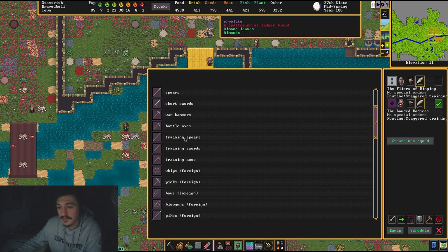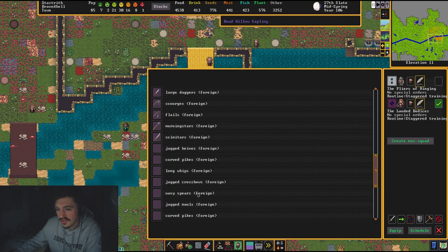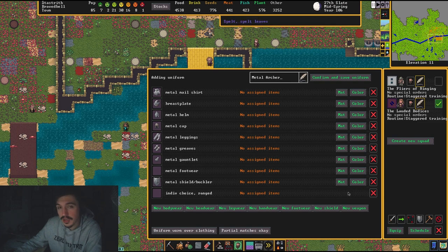For the weapon slot: if you just want crossbows you can select that, or bows, but you can also do Individual Choice Melee, Individual Choice Weapon, or Individual Choice Ranged. Individual Choice Ranged means whichever ranged weapon they prefer — crossbow, bow, tin crossbow — they'll pick it up. Since this is my archer squad and I already have a melee squad, I'll select Individual Choice Ranged. They'll pick up whichever ranged weapon is available; if they have a wooden crossbow and iron ones are available, clicking Update Equipment will make them upgrade.